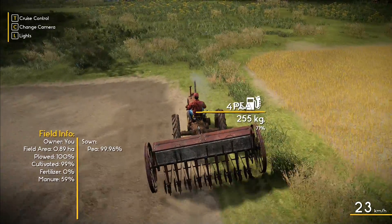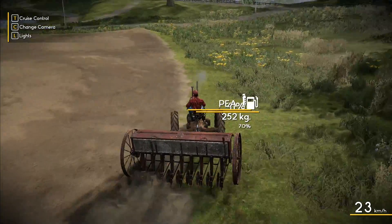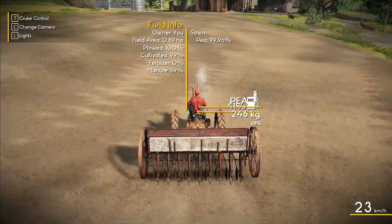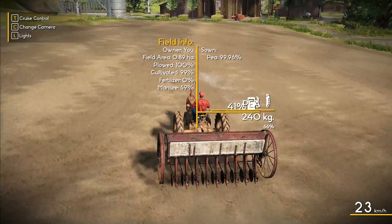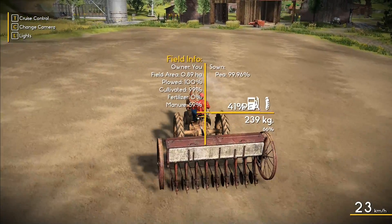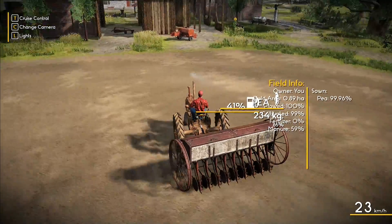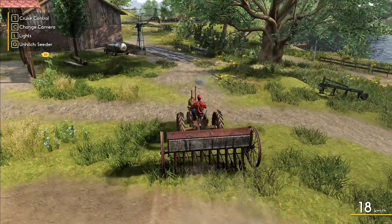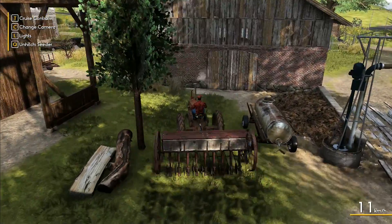99.96% of this field is sewn with peas. There is 0.04% that does not have peas in it and it looks like we're stuck with it. Ladies and gentlemen, we are not going to get 100% - we're going to get 99.96%, which is ultimately a little bit disappointing. Never mind, that is all we've got time for today. If you enjoyed this episode, please head down below and give us a like. Until next time, thank you very much for watching - this is Frithgar, goodbye and see you later.